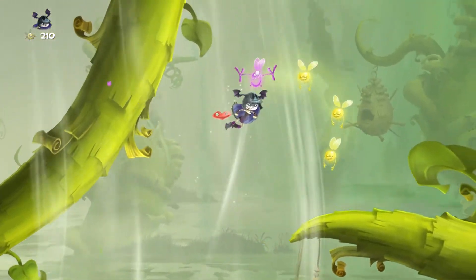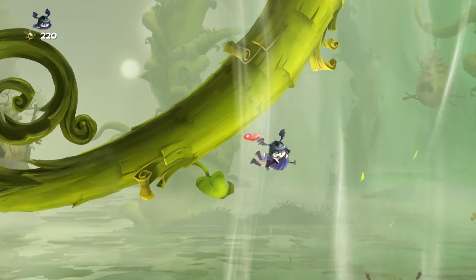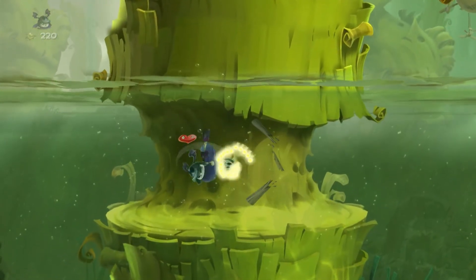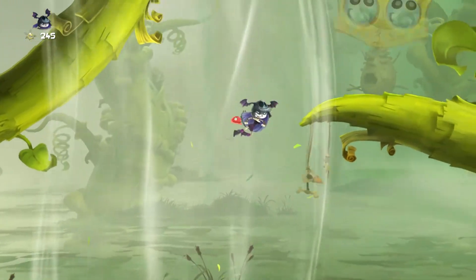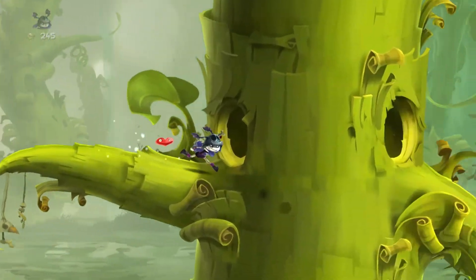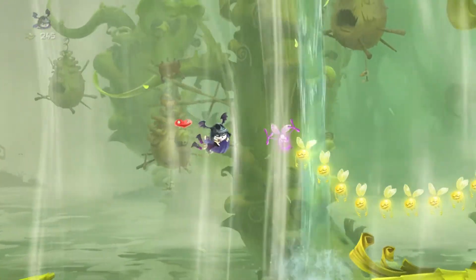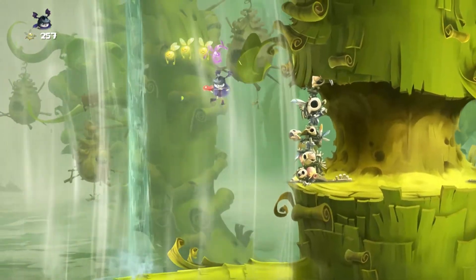But later on in the game, the different streams of air and all these different things that make you float really do help the fluidity of some of the levels. Be sure to get that teensy down there, and then come up to this tree so you can get these links of lums. That way you can just get an extra 40 or so lums there.